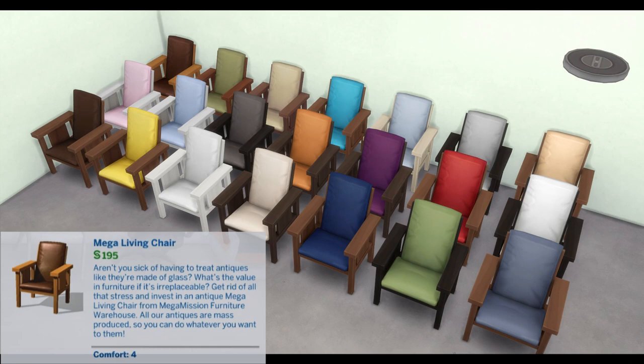Make-a-Living Chair: Aren't you sick of having to treat antiques like they're made of glass? What's the value in furniture if it's irreplaceable? Get rid of all that stress and invest in an antique Mega Living Chair from Mega Mission Furniture Warehouse — all of our antiques are mass-produced so you can do whatever you want to them. Comfort: 4.